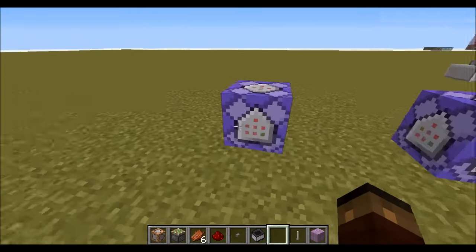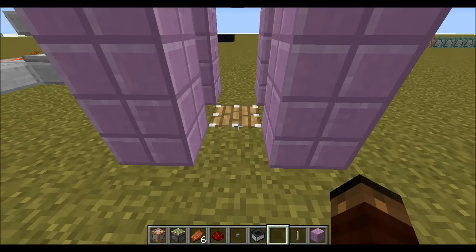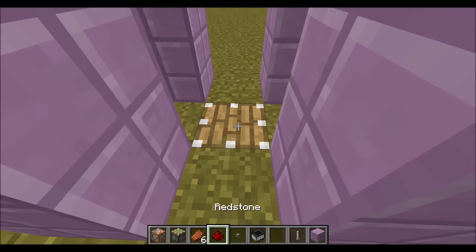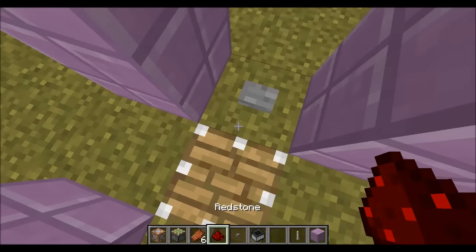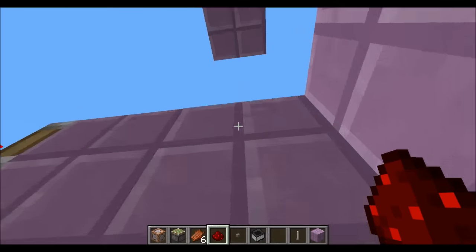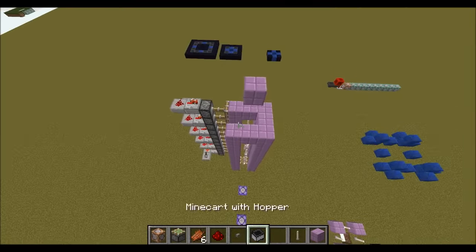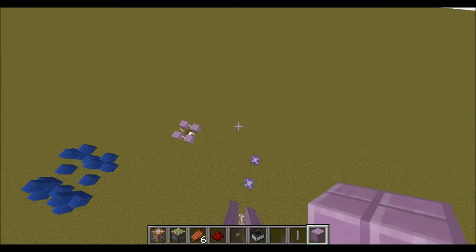This second command, which is active right now, does not work with entities as you can see — it doesn't work. But it does work with players. Let's do this and up we go — we get a Levitation 3 effect, and it's just enough to get us over the edge. So that is my two commands.